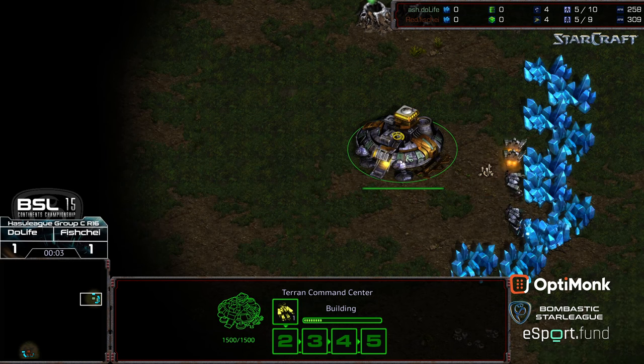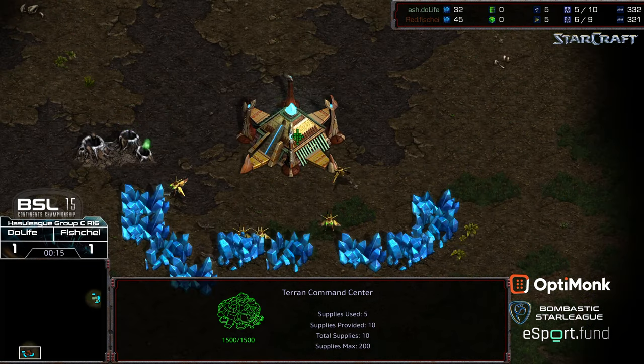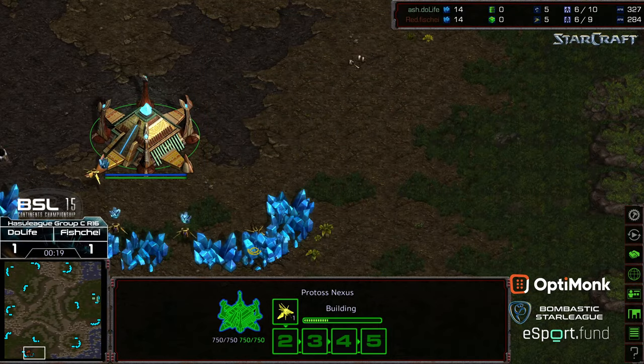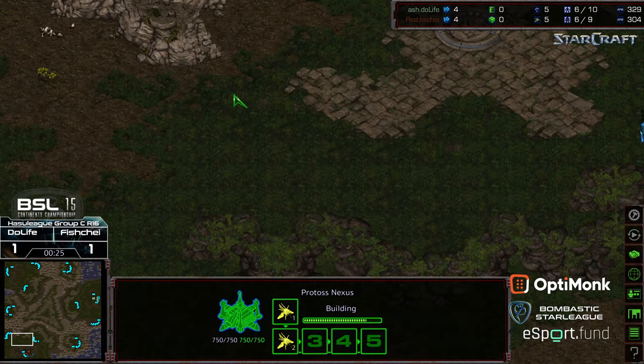Welcome to another commentary by Diggity. This is BSL Season 15, Hasu League, Round of Eight — Do Life versus Fisheye, Game 3. Do Life starting as the green Terran in the top left, Fisheye starting as the brown Protoss in the bottom left. We're on Longinus, which has a pretty wide natural expansion.